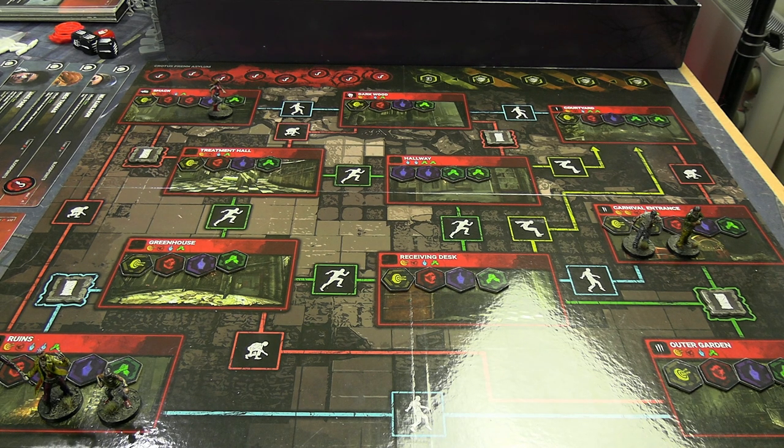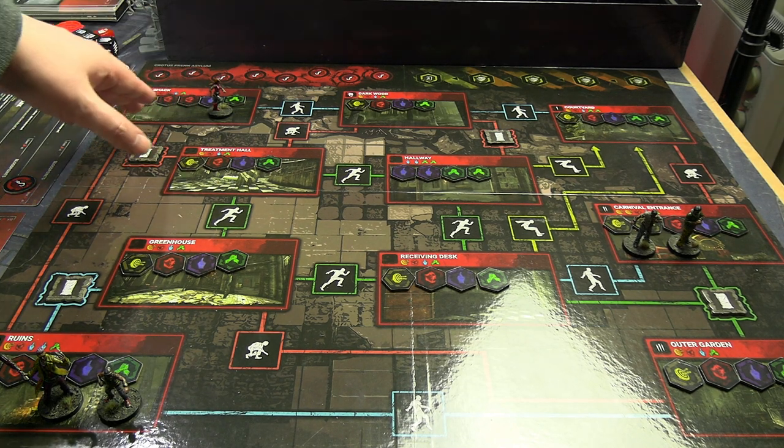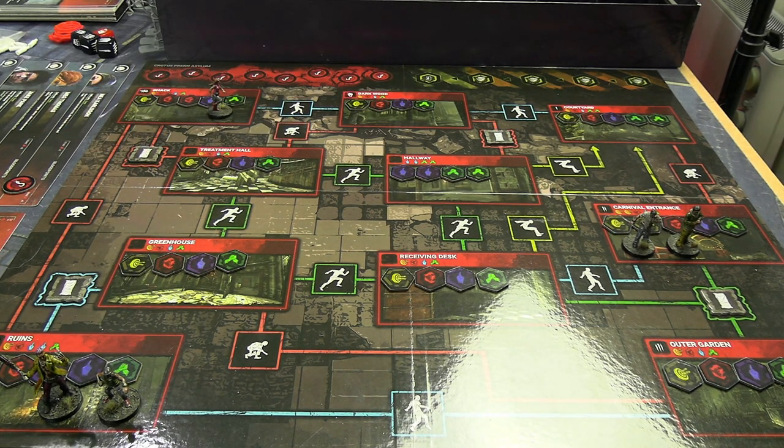We're back. The lighting has shifted a bit — instead of a rectangle of shine in the bottom right of the board we now have a pyramid of shiny, which is maybe an improvement. I randomized who started where. Our survivors are our usual crew: Dwight, Jake, Meg, and Nia. I started down in the bottom left in the ruins at Crotus Prenn Asylum. Nia also started there, so danger close. Meg started up in the shack at the top left, and Dwight and Jake are over at the carnival entrance.